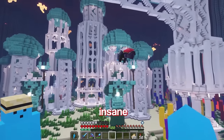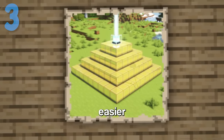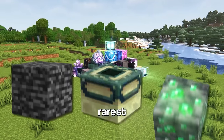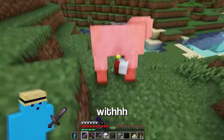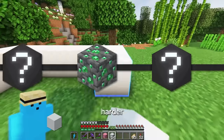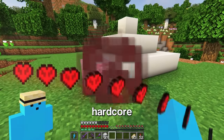Yo, this is actually insane. As time went on, beacons became easier and easier to obtain. So why not build an entire beacon out of Minecraft's rarest and most illegal blocks? Starting with Pink Wolf from a Pink Sheep. As the video goes on, the blocks will get harder and harder to obtain, even getting a block that has never been obtained in hardcore.